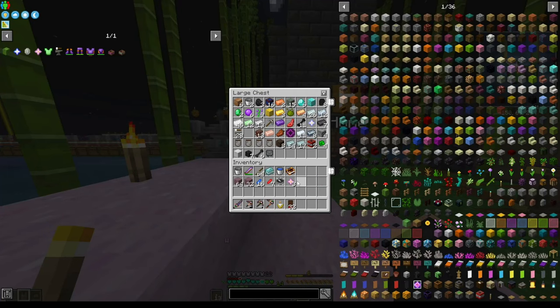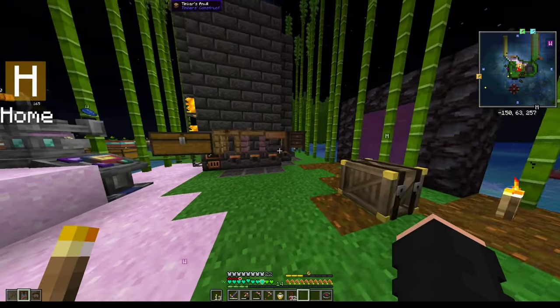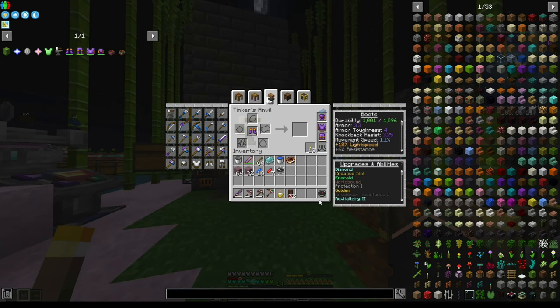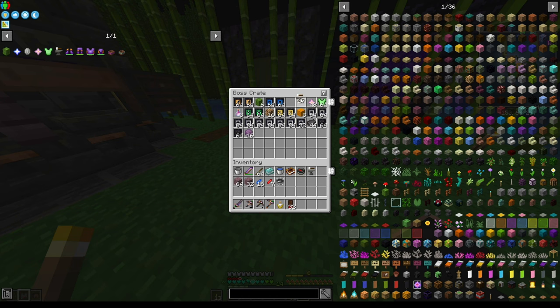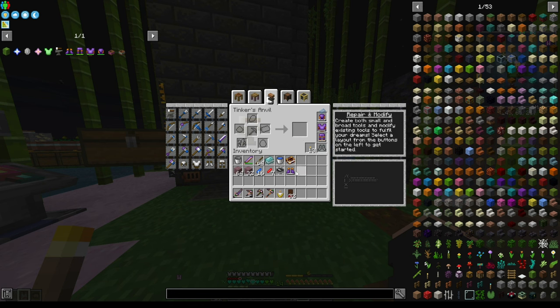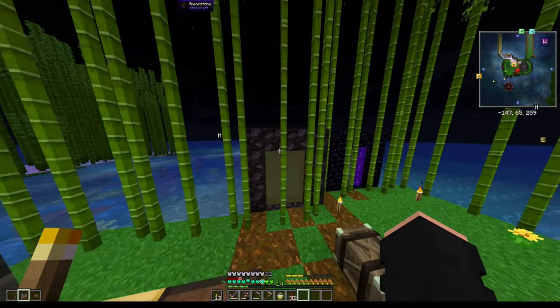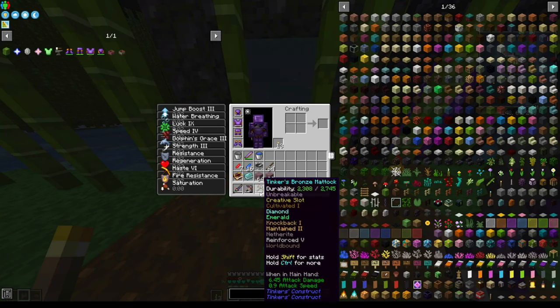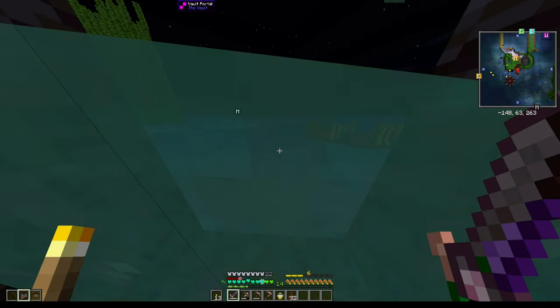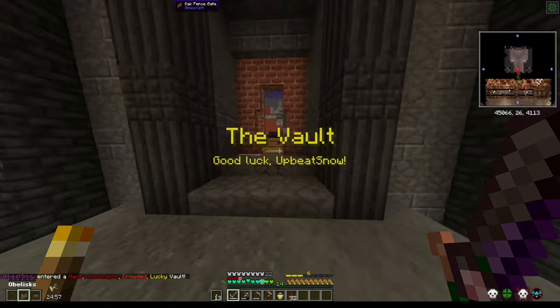That's pretty much all the upgrades I want to do for this episode. I'll add a compass because I believe that adds something useful - one upgrade slot, got it. I'm making a lot more upgrade slots because they are very useful. It's taking a bit longer than I was expecting to get through all this, but now we're actually going to run this vault and see how it goes. Hard, challenging, crowded vaults - cool.